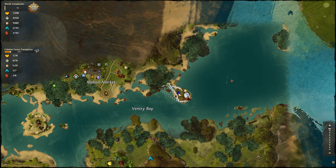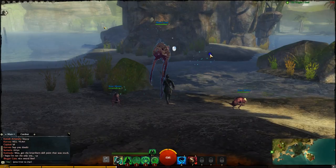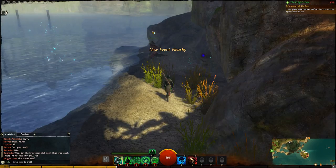Hey, we're here at Ventray Bay. We're trying to find this undiscovered vista. It's here on this island, and you can see my character is right here. We're going to be heading off to the left of the island, right by the scout.